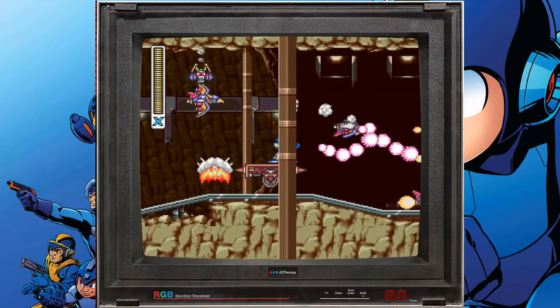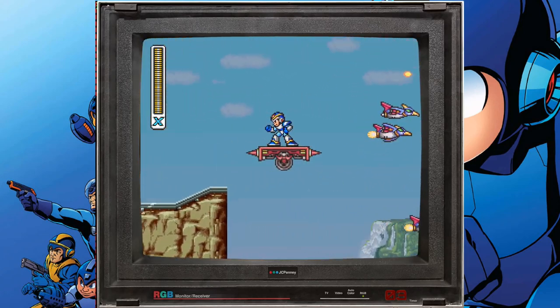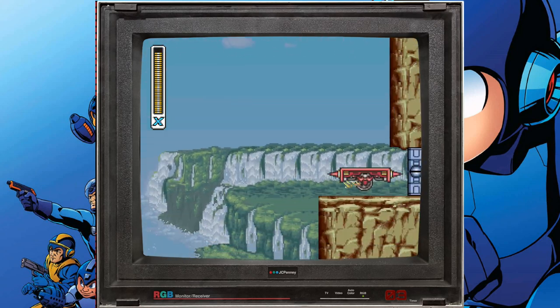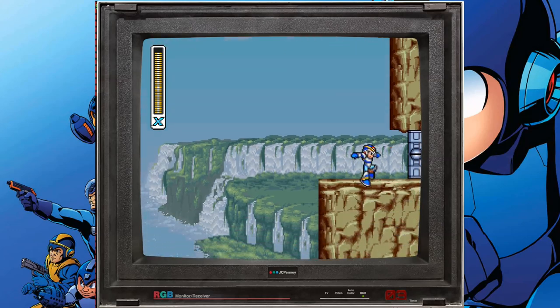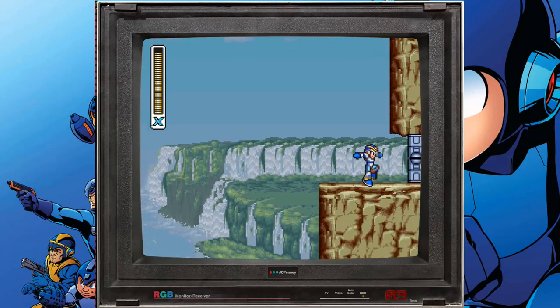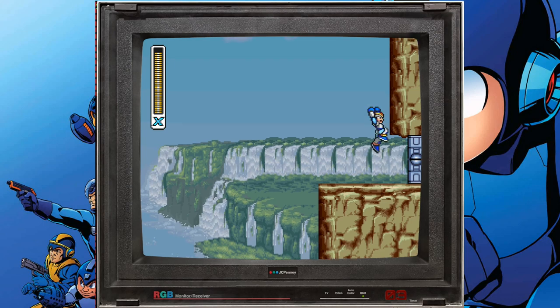Before we dive in, there are a few things you need to get sorted before you can unlock the Hadouken. Here's the checklist. You have to beat all eight bosses — that means Chill Penguin, Spark Mandrill, Armored Armadillo, Launch Octopus, Boomerang Kuwanger, Sting Chameleon, Flame Mammoth, and Storm Eagle.